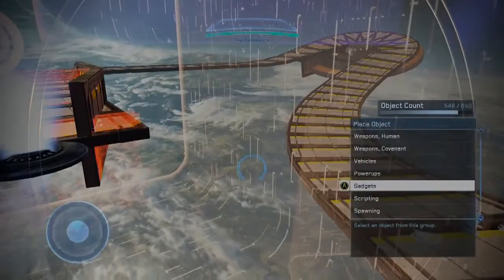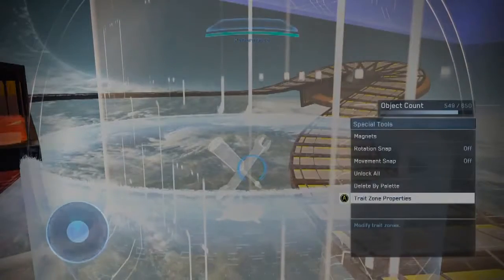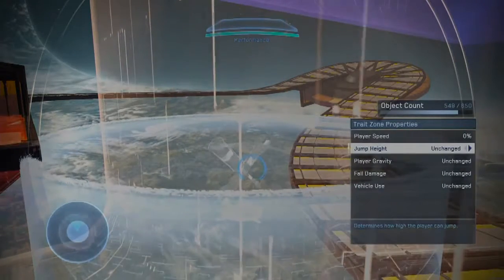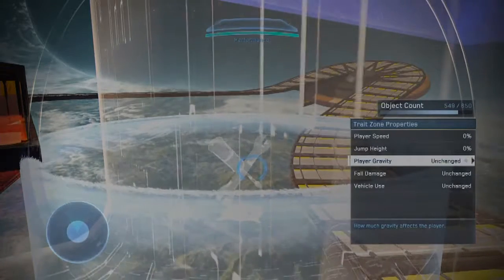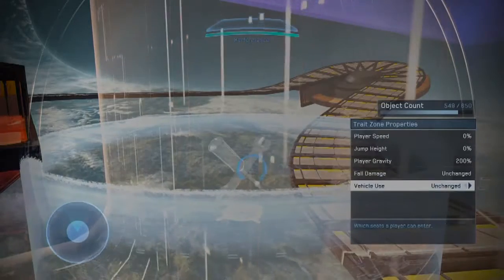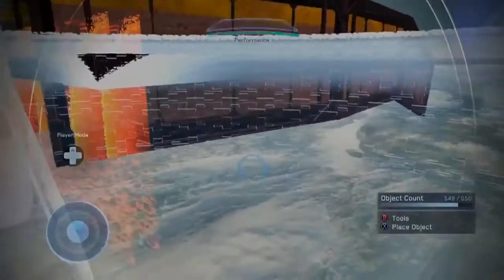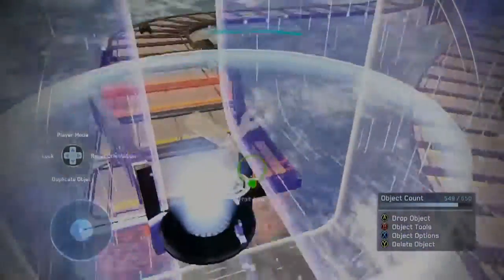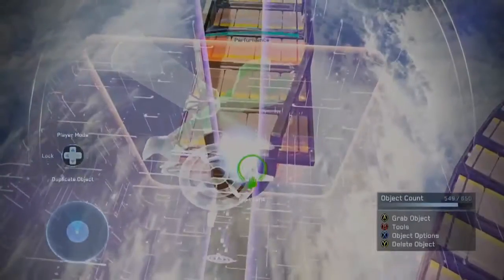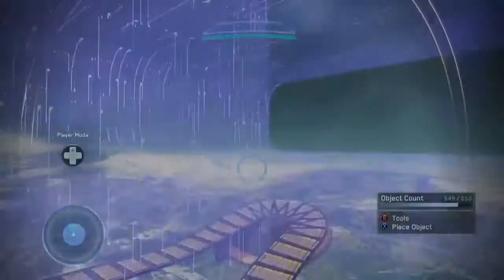Let's see if I go to trait zones — it's under gadgets, trait zone right here. If I set up Charlie and go to options, you want to mess with the movement. You would change the player speed to zero and player gravity to 200. I can't move if I'm in there — I'm trying to move my left thumb stick and I'm not going anywhere. So you would want to have this the full length of the gravity volume, and this will also keep you from moving left and right in the gravity volume. I just did it the lazy way and got the gravity volumes to do it for me.